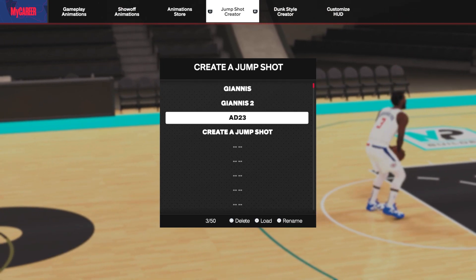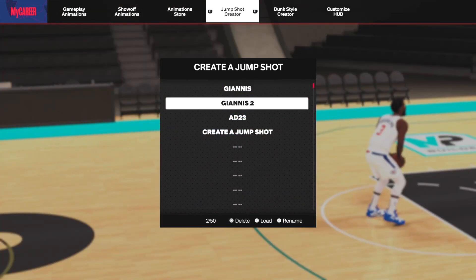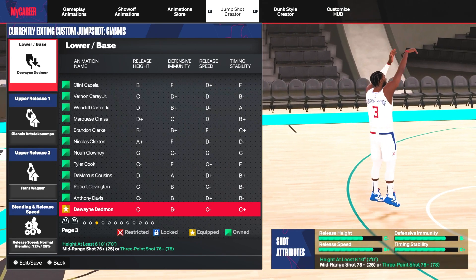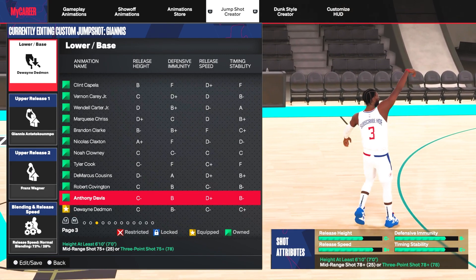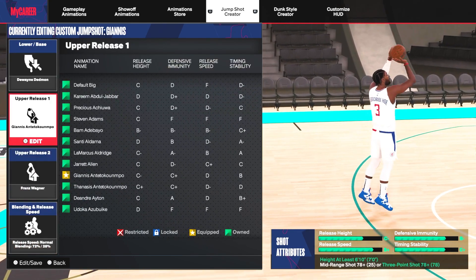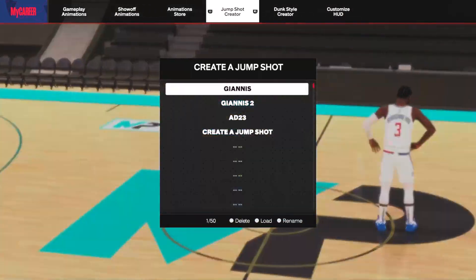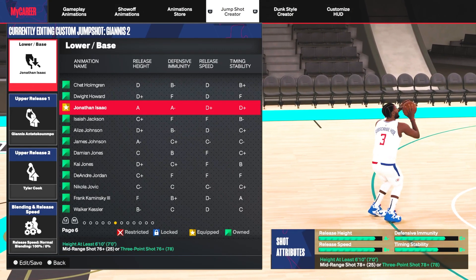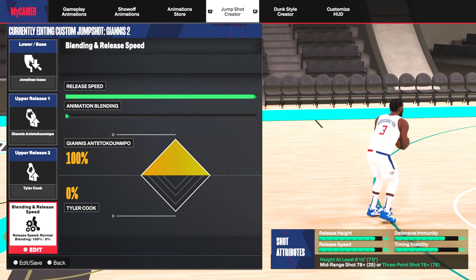I've got pro and elite standing dunks, then Giannis, Dwight Howard, and LeBron contact dunks, plus pro and big contact dunks. These are the only three jump shots I currently have. I made one because I thought about making my player look like AD for a bit but didn't. So these are the only two I remotely looked at — I'm using Giannis 2. The other one I was considering was pretty quick but around the time 2K started messing with shooting timing I tested it and it felt broken, so I ended up not using it. The one I've used on this build is the Jonathan Isaac base, Giannis upper one, and Tyler Cook upper two.